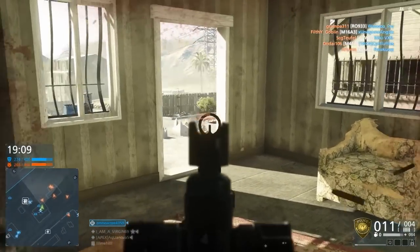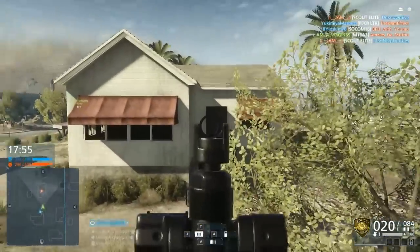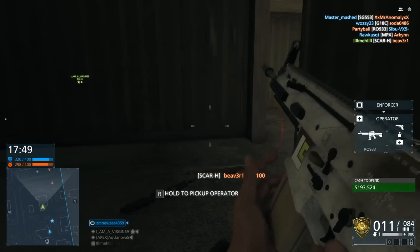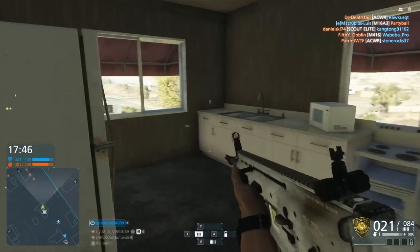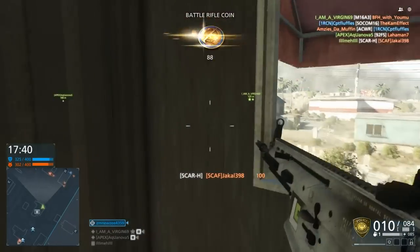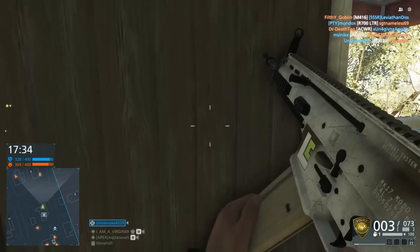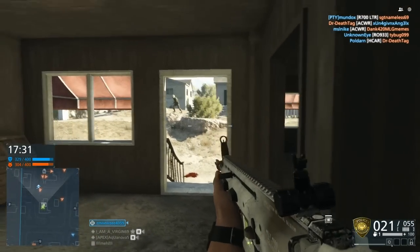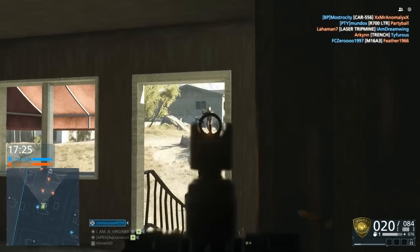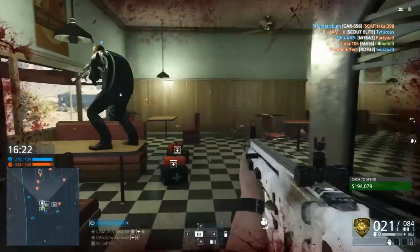So you're gonna need to throw some attachments on there to try and compensate for it, and running with the naked SCAR-H was really difficult. Not only are the iron sights tricky to use, but combining those iron sights with just over-the-top recoil makes it almost impossible. This gun is something that you have to modify. And if you're gonna put one attachment on this weapon, it is the compensator. No longer is the muzzle brake the ultimate way to reduce that vertical recoil — that job now relies on the compensator, and that's actually gonna almost cut your vertical recoil in half, making it perform similarly to the SCAR-H from Battlefield 4.